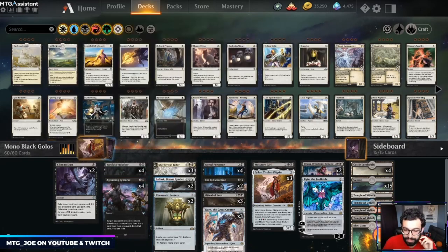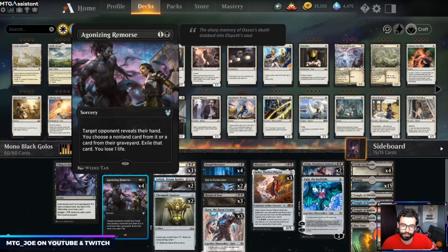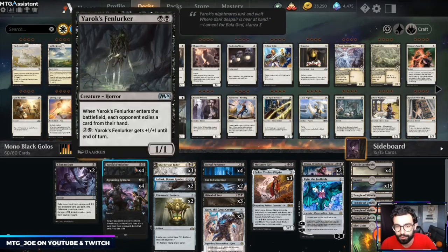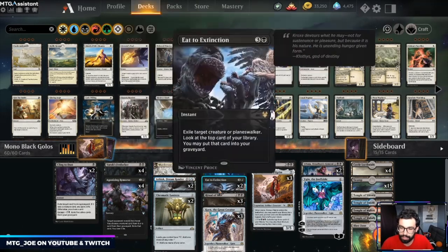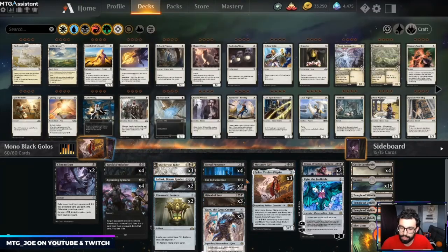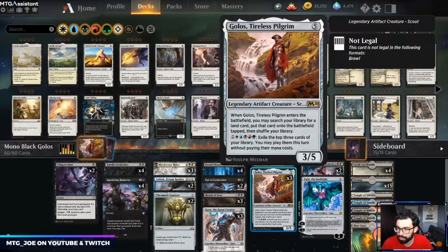The rest of the deck is a control-esque shell. Cling to Dust is a card I was quite impressed with — it can exile something like an Uro from the graveyard, gain three life if it's a creature, or otherwise draw a card, and we can escape it back from our own graveyard. Fenlurker and Agonizing Remorse give us eight discard spells for two mana. We have removal in the form of Murderous Rider, Eat to Extinction, and Ritual of Soot. Massacre Girl and Ashiok main — Ashiok might be more of a sideboard card but seems good to exile opponents' graveyards right now.